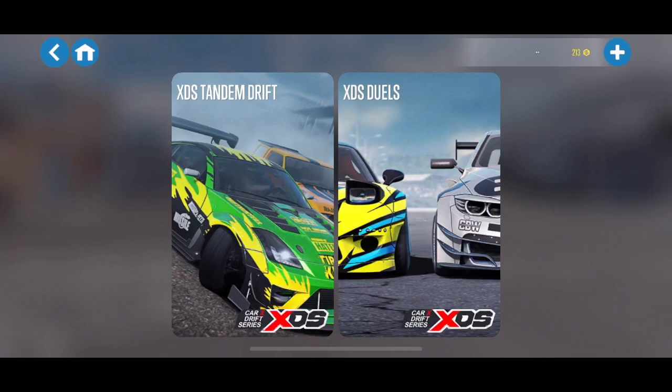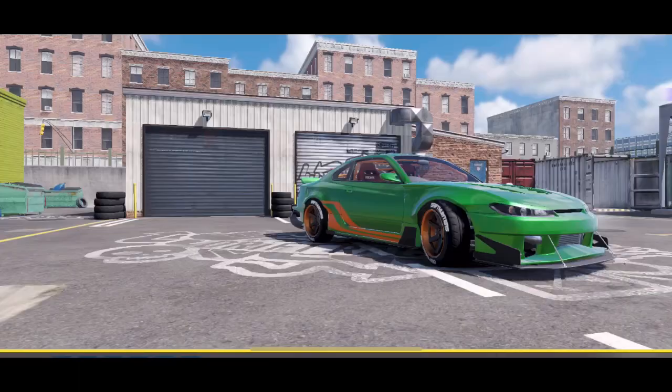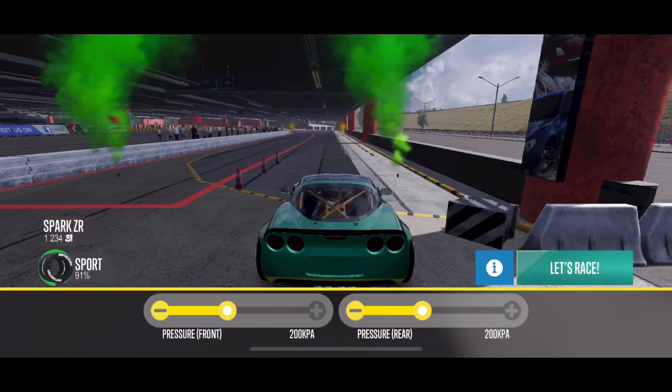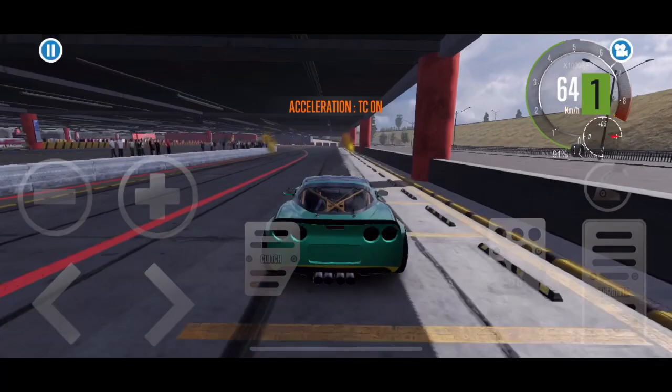We're going to start off with the XDS tandems. This is one I didn't really realize existed for a little while after I got the game until I dug a little deeper. It seems very obvious but I just didn't notice it. Pretty much every single track in this section is about making gold, and there is some silver reward as well. This first tandem is going to reward me three gold and it's super short and super fast.